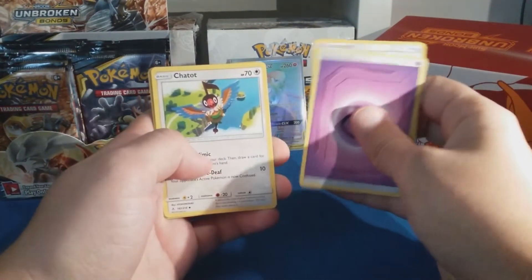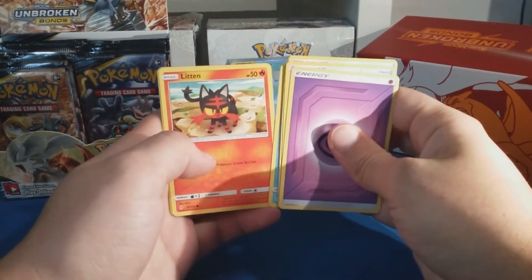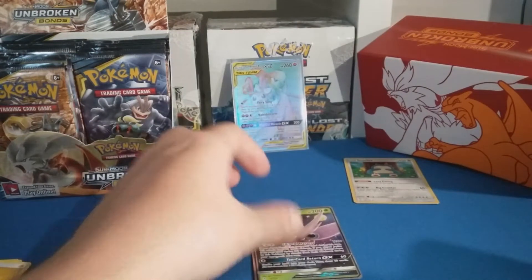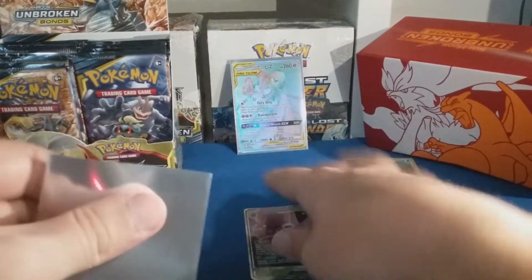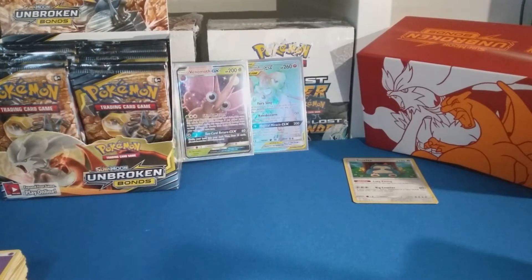Psychic energy, Stealthy Hood, Chatot, Electromagnetic Radar, lone Diglett, Slowpoke, Litten, Sandshrew, Murkrow, Tangela — and a Venomoth GX Full Art! Nice! Right side's doing pretty good right now — two cool cards to start it off, and a lot more packs to go.